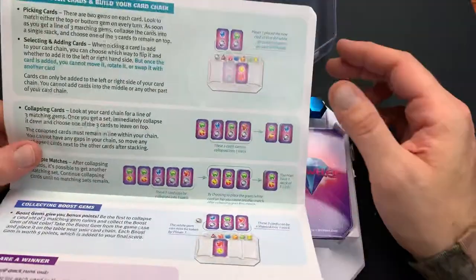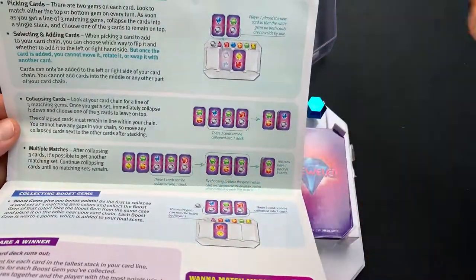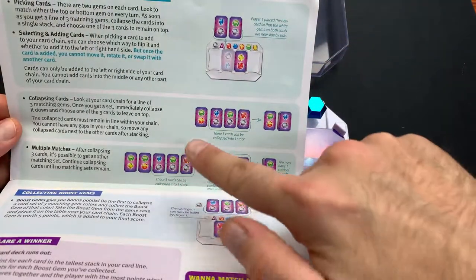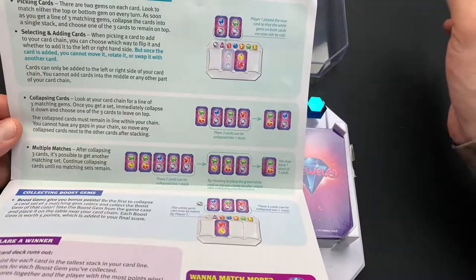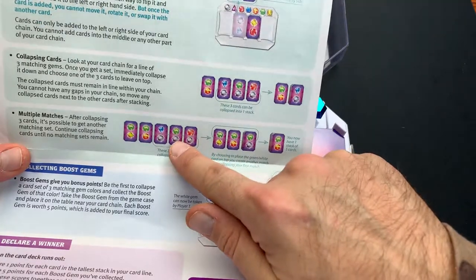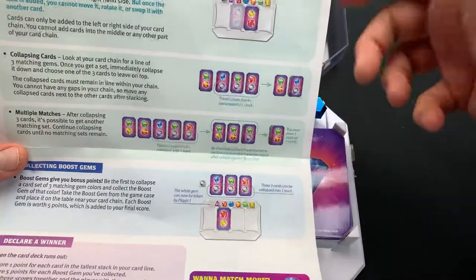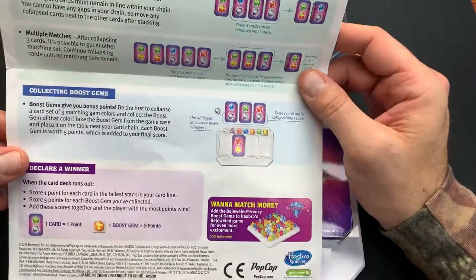Let's check out what the card chains actually look like and how to pick cards and build your chain. You're basically linking them together just like you would in Bejeweled. When collapsing cards, look at your card chain for a line of three matching gems. Once you get it, immediately collapse it down and choose one of the three cards to leave on top. The collapsed card must remain in line with your chain — no gaps allowed; move any collapsed cards next to the others after stacking. With multiple matches, you can collapse silver gems or diamonds, then pick the green one on top, which creates another row of greens that you then collapse — giving you a stack of five cards.